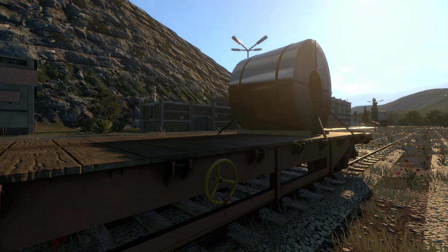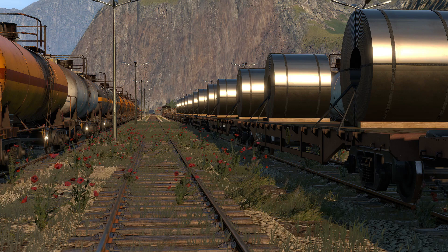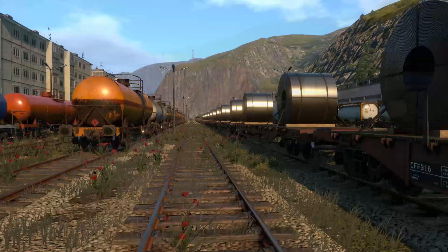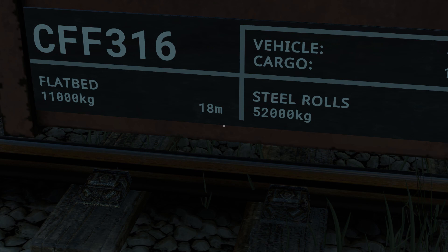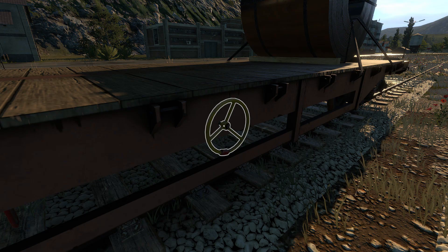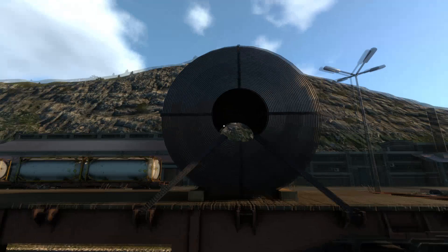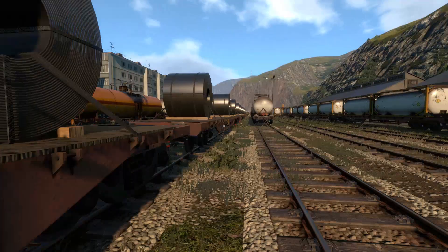Welcome back and thanks again for joining me for another video. This is Derail Valley simulator once again, and yes, we seem to have a bit of a situation here. We've got quite a bit of steel at the moment — some steel rolls, about 52 tons each carriage plus the weight of the carriage. Let me just take off this handbrake and watch it all go downhill — just kidding. So what we're doing today is I thought I'd take the steam locomotive for a little run, because I haven't driven it properly since the Derail Valley simulator update, which occurred back at the end of June.